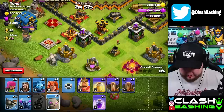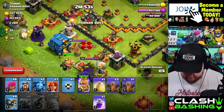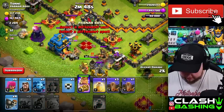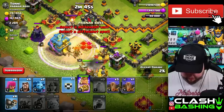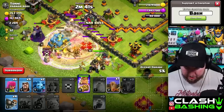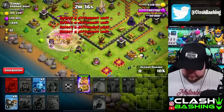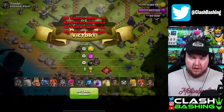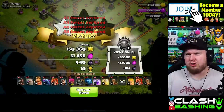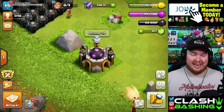I think we can snipe this town hall 12 first - no clan castle troops. Let's put in both golems, our king, and our valkyries right at the town hall. They ran around but I saved the clan castle valks for that. The clan castle valks are being OP! We're just gonna dump everything else - definitely not going for two stars, just the free 10 trophies. After that snipe we're sitting at 3140.